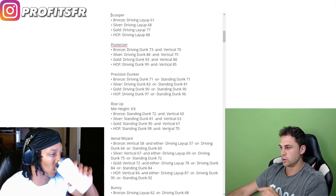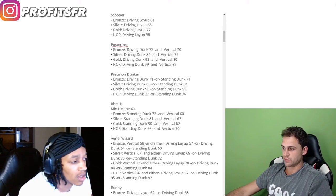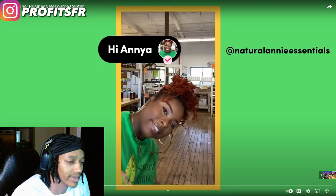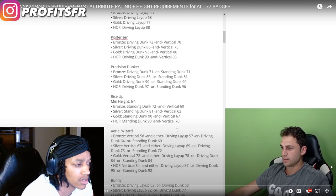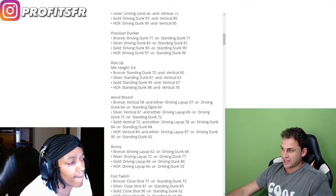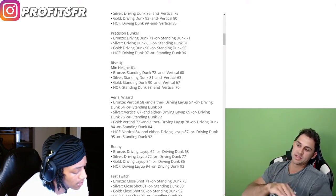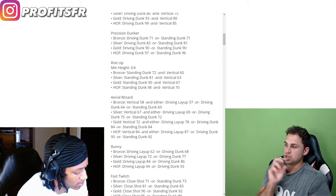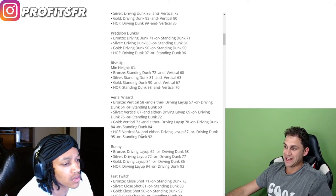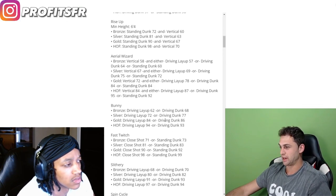Precision dunker is either driving dunk or standing dunk rating. Rise up — minimum height 6'4" — is now standing dunk and vertical. Last year rise up was strictly standing dunk, now it's standing dunk and vertical. So you want standing dunk and 70 vert. Aerial wizard has a ton of requirements — you need a vertical rating and either a driving layup rating, a driving dunk rating, or a standing dunk rating. For hall of fame you need 84 vertical and either 87 layup, 95 driving dunk, or 92 standing dunk. That's pretty expensive.